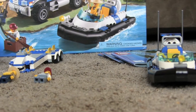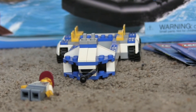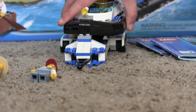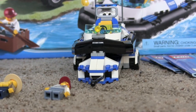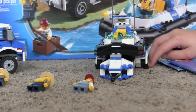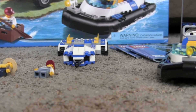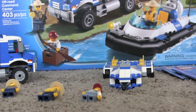We also have the trailer for the boat to go on. To put the boat on, you need this part to line up with those two gray pieces, and it'll look like that. There are four wheels on the back to help it move, and it just goes up and off like that.